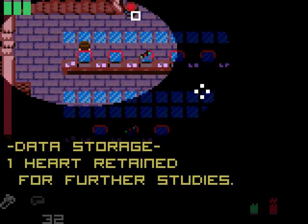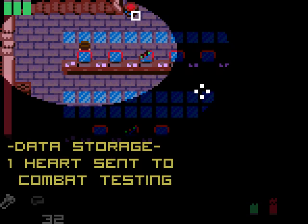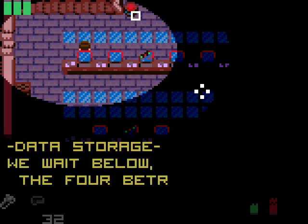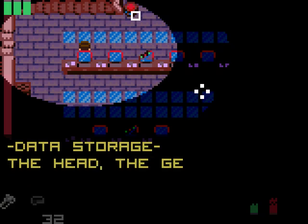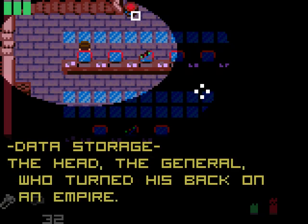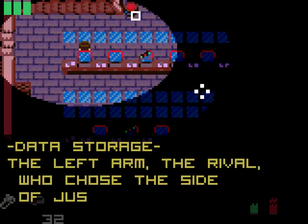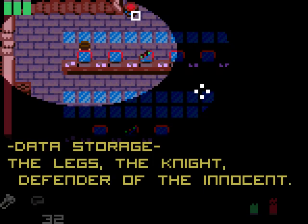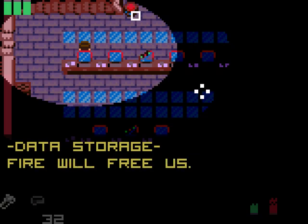I can find out where the other Ninja Hearts are — other than the one in this lab — which gives the player a bit of guidance as to where they should look. This also gives a clue to the only puzzle in the game. And this bit of text here is another Godfrey Ho reference.